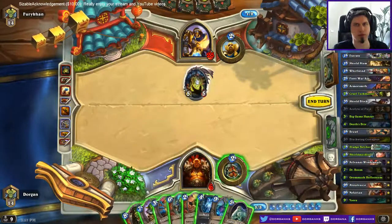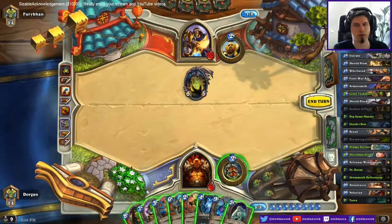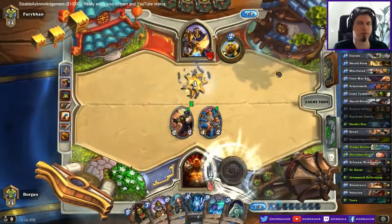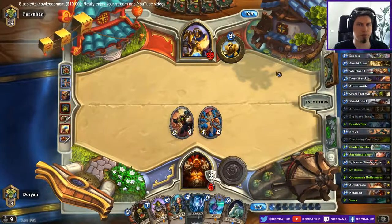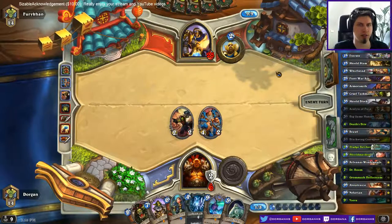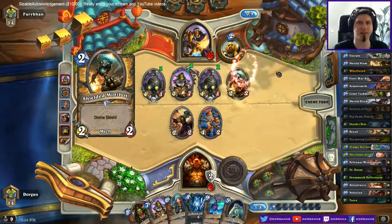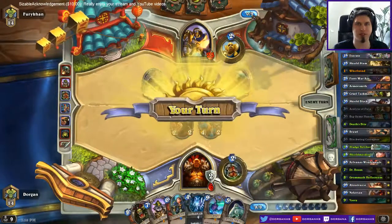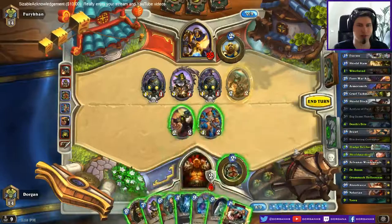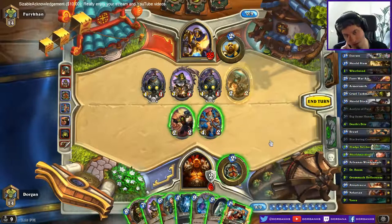I could use these two. Gives me a pretty decent board — it's kind of vulnerable to Consecration though. Then he has 5 mana left. If I play Shield Maiden basically... Kinda suspected him to have played Boom already until turn 9. Might have been a good decision not to on his side.